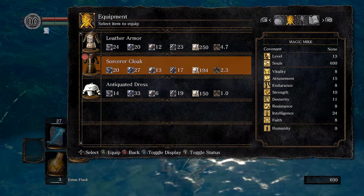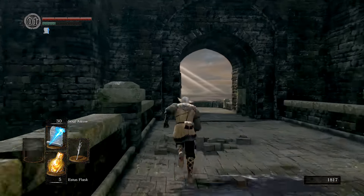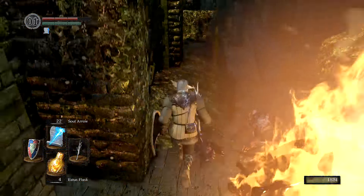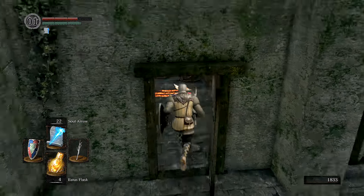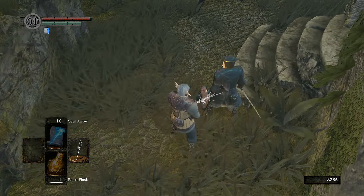Now that's done, let's get some spells and a ring. Head to where the Drake is and go into the Undead Burg. Free the Merchant with the Residence Key. Head back to Firelink and you can now purchase more powerful spells.